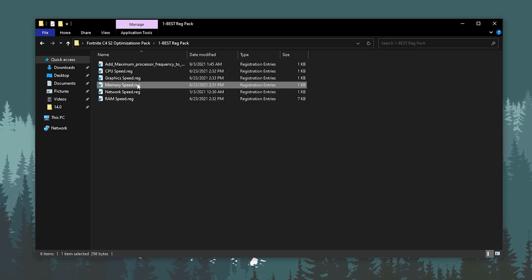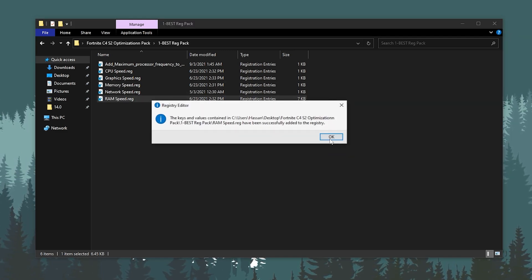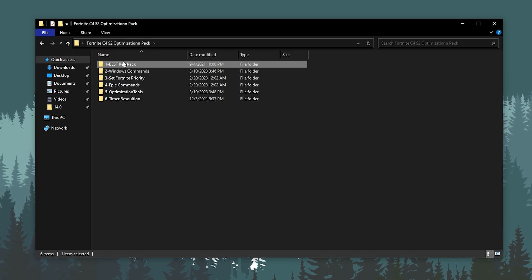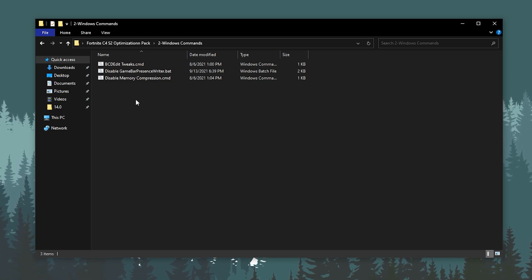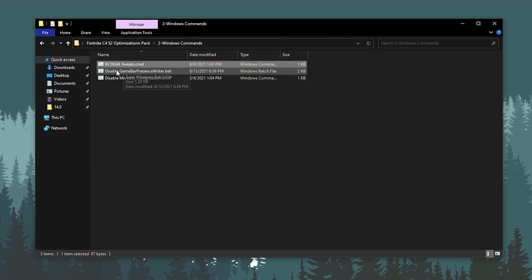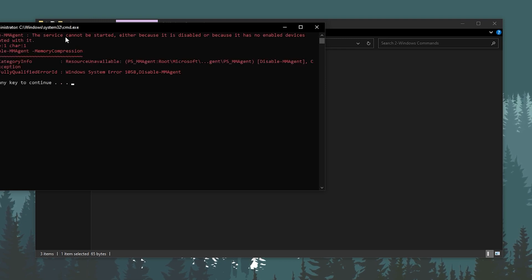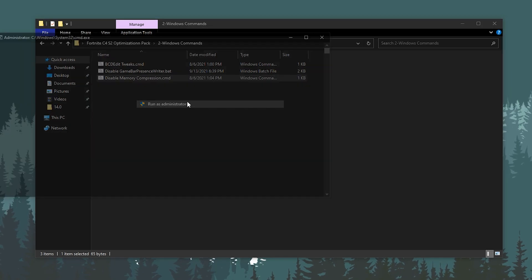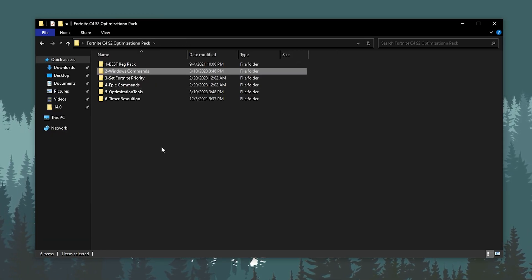This registry pack will help speed up your CPU, GPU, memory, network, and RAM. Now go back to the main directory and open the Windows commands folder. Inside, double-tap to run the commands to disable Game Bar and disable Memory Compression. Press any key from your keyboard when prompted. It is also important to run these as administrator so they can fully apply the settings.